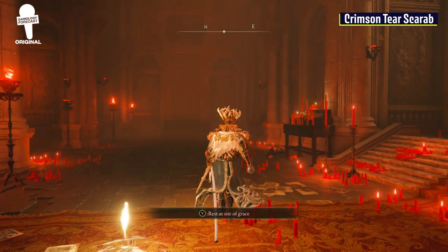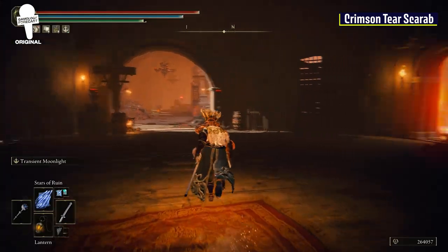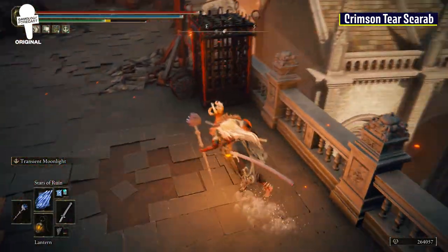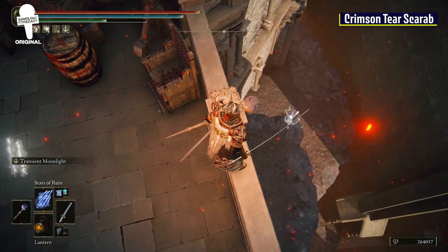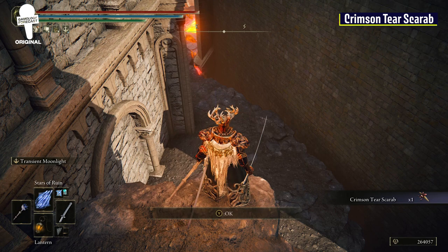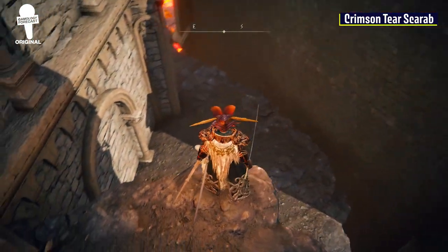From the Temple of Igle Grace, head out the archway to the north. Head up the lift and take an immediate right. Go through the archway and head down the stairs, and then midway through the bridge, you're going to want to hop off onto this ledge below. On the body will be the Crimson Tear Scarab Headpiece, which increases the healing of your Crimson Tear Flask by 10%.